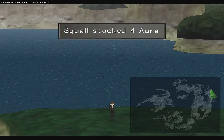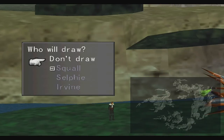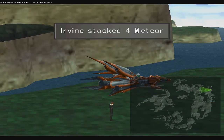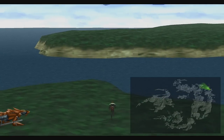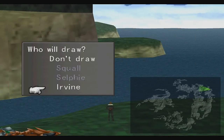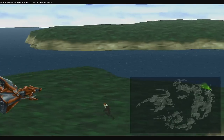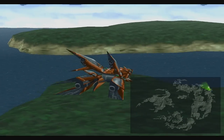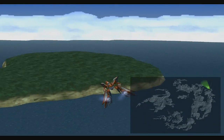You can also obtain pretty much every magic from your enemies — aside from Aura, which you can only draw from Safer, and Ultima, which you can obtain from the last sorceress you face during the time compression event. Meteor you can get from Ruby Dragons too. Flare you can get from Inferno Fangs and also draw from Treeface and Ruby Dragons.